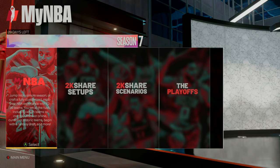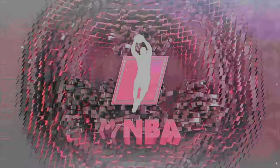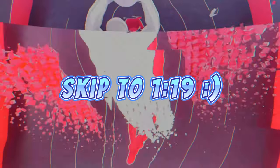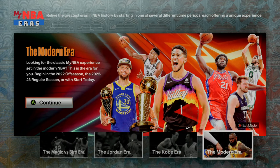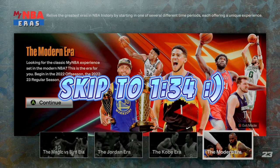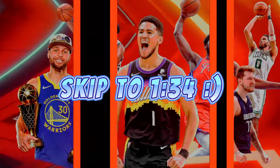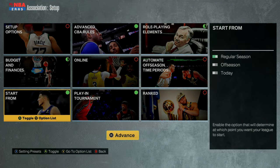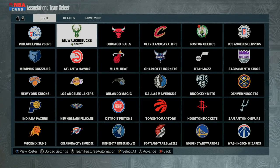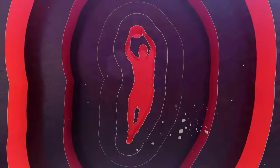What you guys want to do is go to the MyNBA screen, then start from the MyNBA tab, and go ahead and start up a new MyNBA file. From here, you can choose any era that you'd like, but I'll generally choose the modern era. You then want to hit advance through this. Make sure you remember which team you pick — I'm going to go ahead and choose the Milwaukee Bucks.